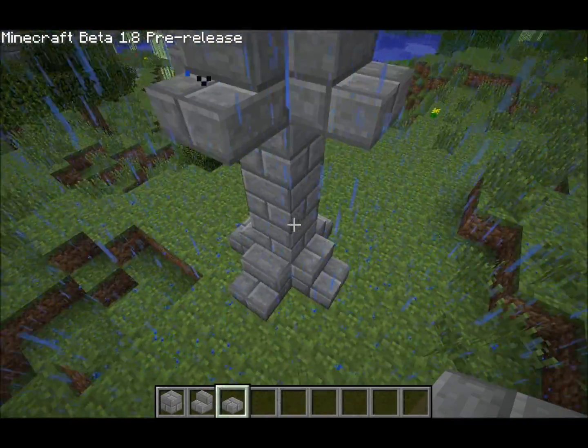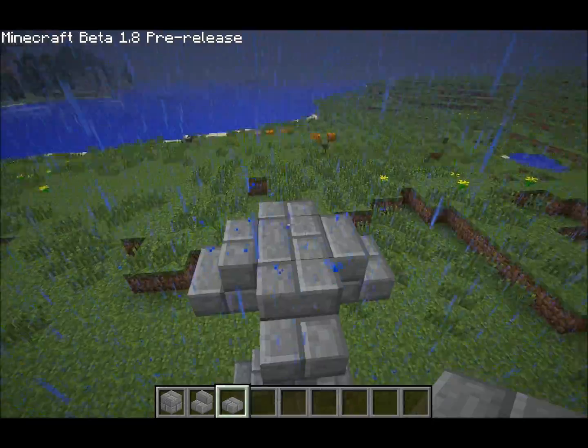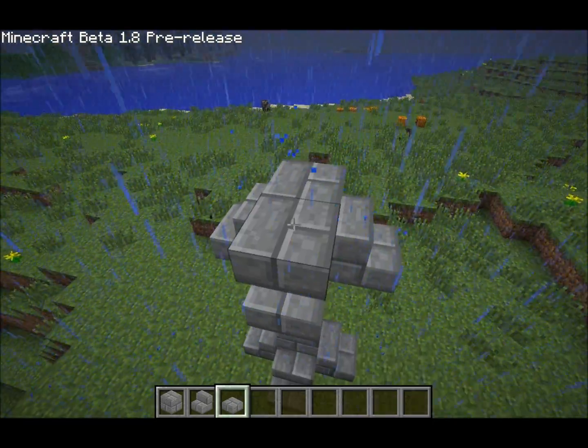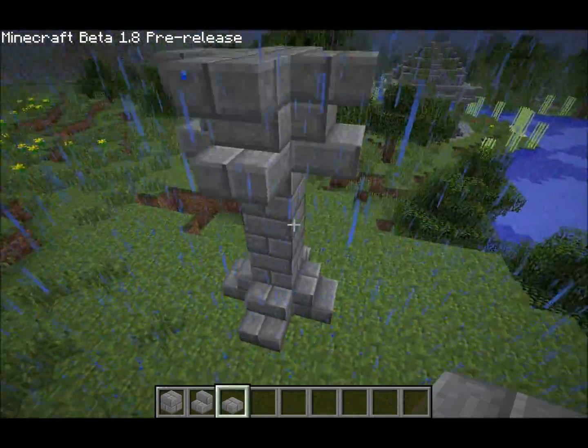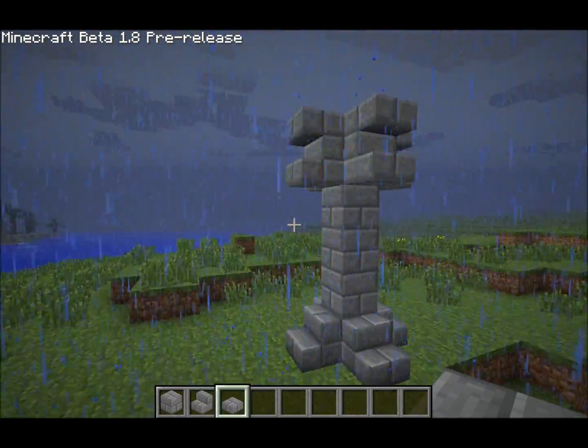Now here comes the interesting part to make it look really neat. Place a half block here, place a half block on the stairs. And voila! You got your pillar.